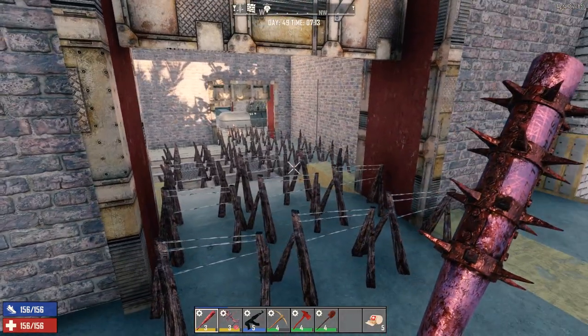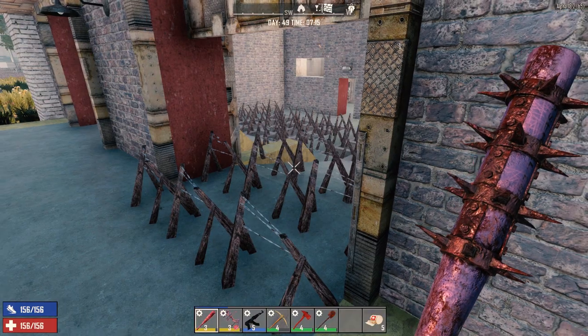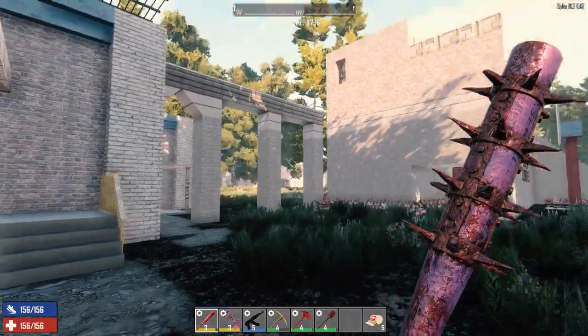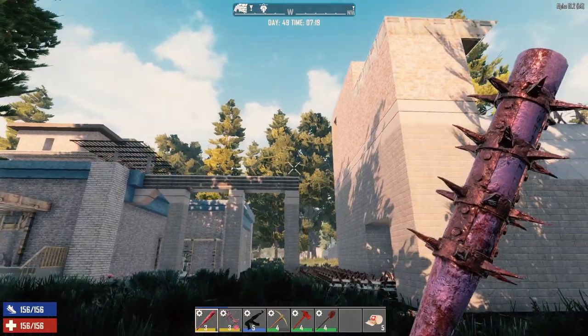Now this is a great early game base, but for a late game base I've kind of decided to go with the one I did in my last series, which was Surviving Alpha 18. It is this base right here. This base with the 'screw zombies' sign on the side has been improved over the last one that I did.